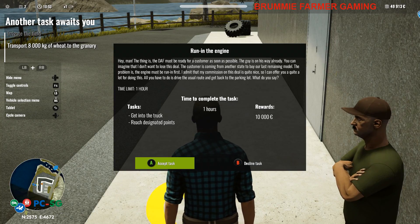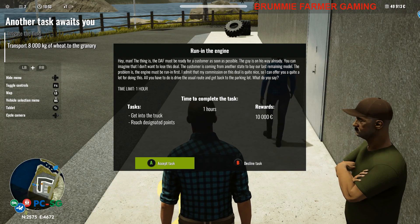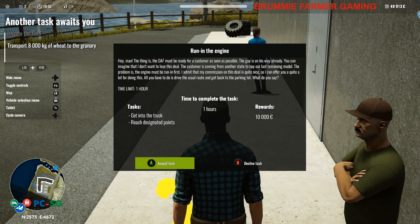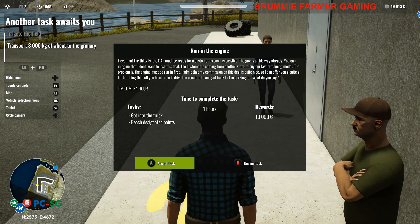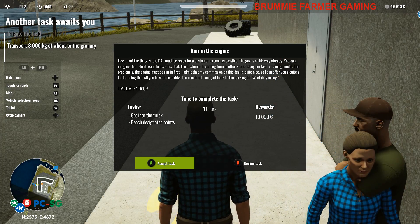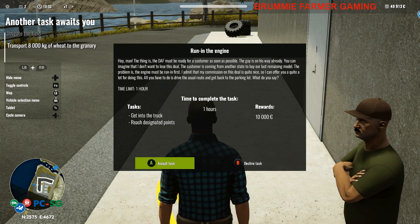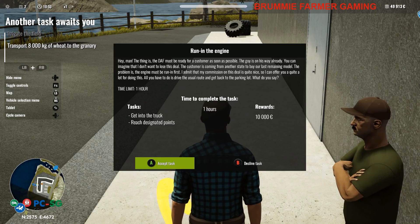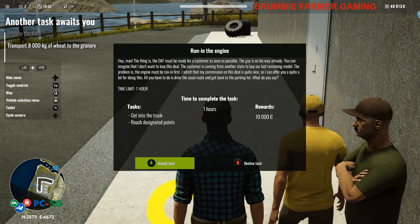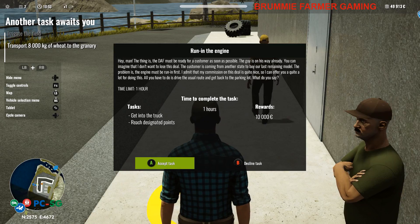May I have your attention? Running the engine — the thing is the truck must be ready for the customer as soon as possible. The customer is coming from another state to buy our last remaining model. The problem is the engine must be running first. My commission on this deal is quite nice so I can offer you quite a lot for doing this. All you have to do is drive the usual route and get back to the parking lot. Time limit: one hour, and you get 10,000 euros.